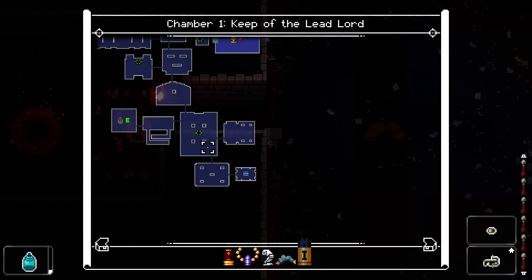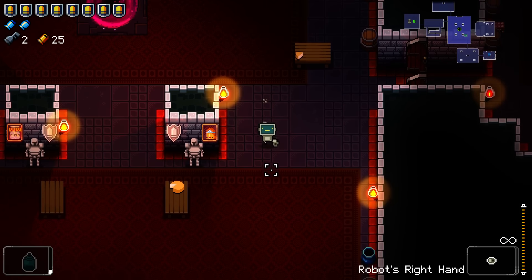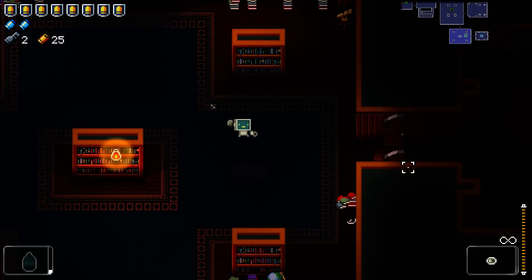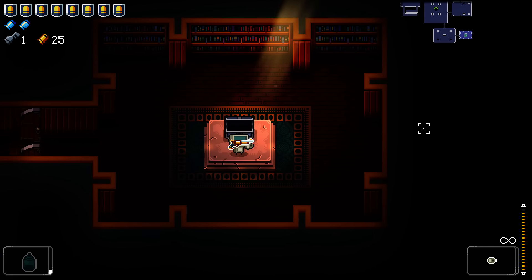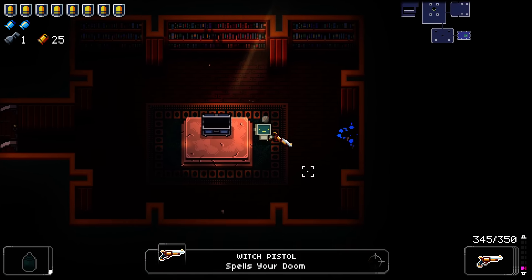Do I buy a key or do I save my money? Keys are the cheapest they're ever going to be. We'll see what weapon we get - that was a really good first boss. I love the Witch Pistol - it's not bad at all. Very good, so that gives us a weapon to use. We've got a rate of fire upgrade.